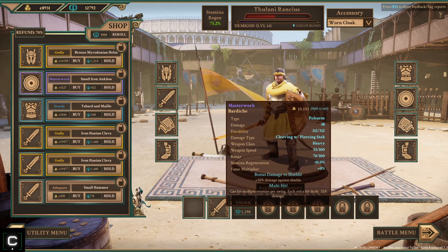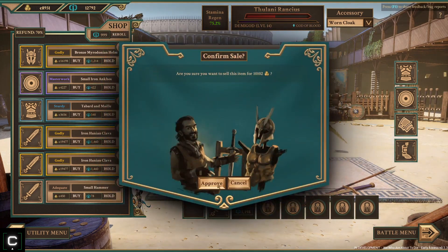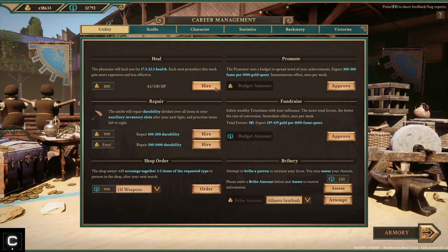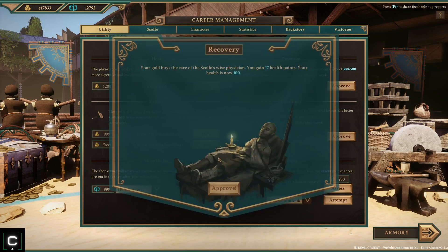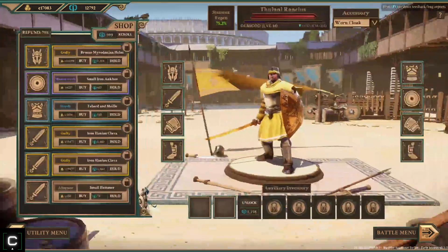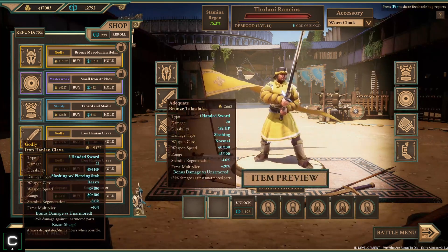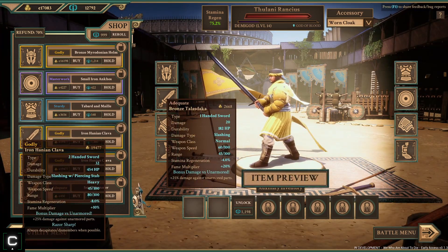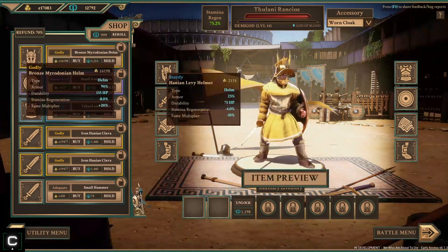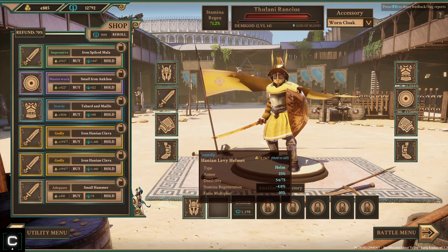Oh wow, look at this - it's worth 10k in the shop. This is what I'm talking about guys - we're gonna sell that. I think we can do the second heal just because it's not gonna affect us too much. I think we can make a pretty significant purchase here - these godly weapons. Looks like we can get a bronze Maradonian one - looking like a beast now bro. We can get rid of this helmet, sell it for a thousand.